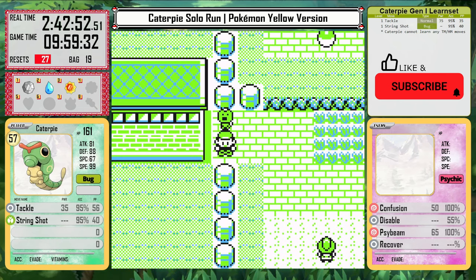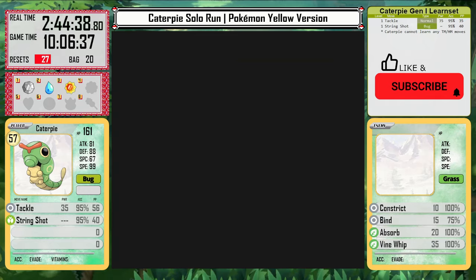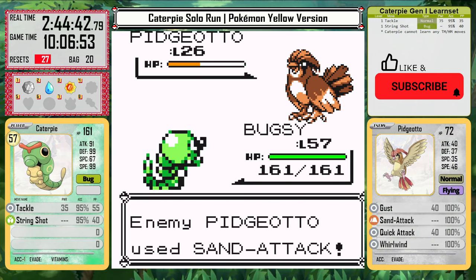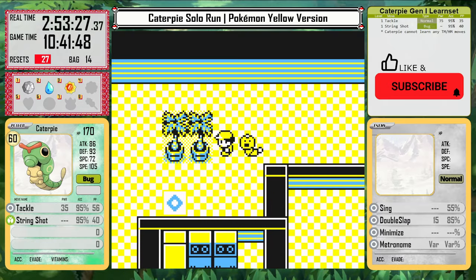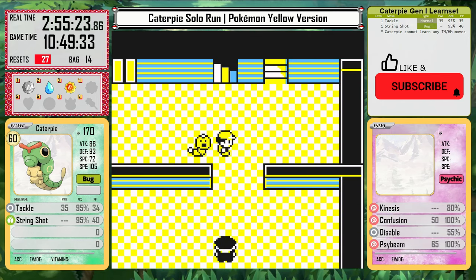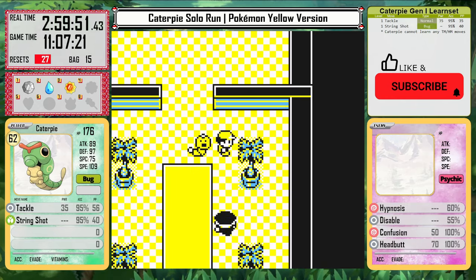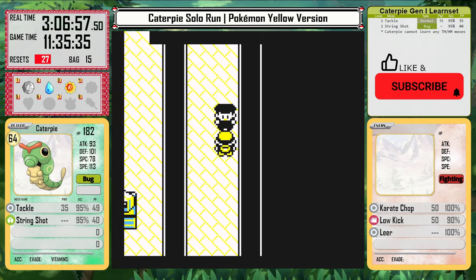Instead, I head east to Routes 15 and 14 to keep the grind going, beating every single trainer. I'm still not ready for Koga or the rival though, so I need a new place to train even more. Cue the Silph building. I go to floor 5 first so I can get the Card Key to get into every single room along the way. Starting on the second floor, I clear every Rocket on every floor including the scientists in the entire building. I even get to the very top and beat the trainer on the 11th floor.